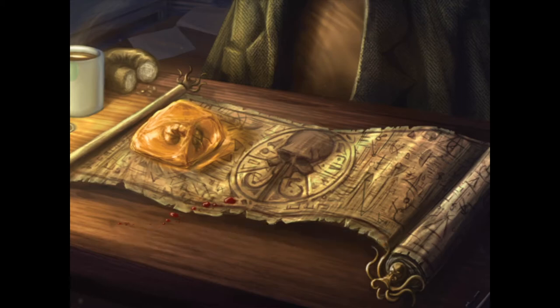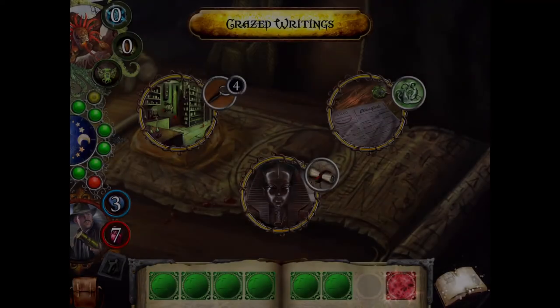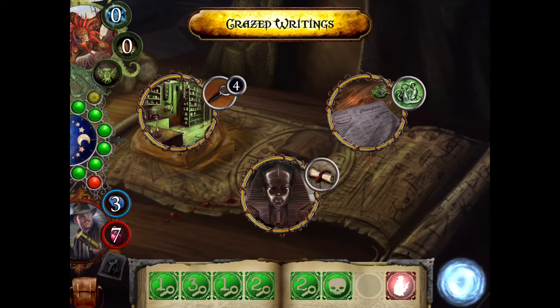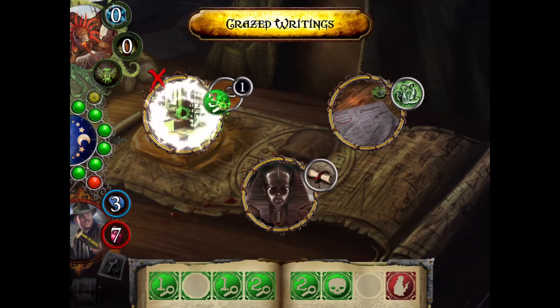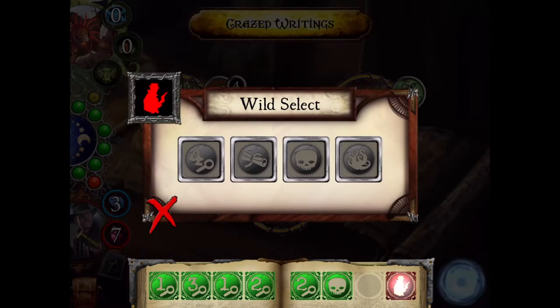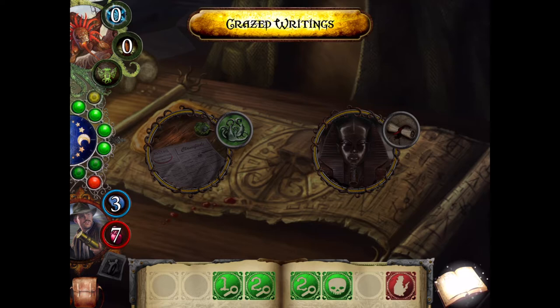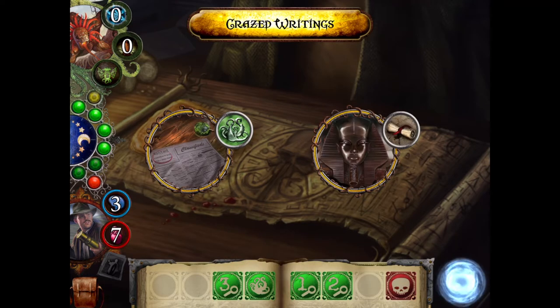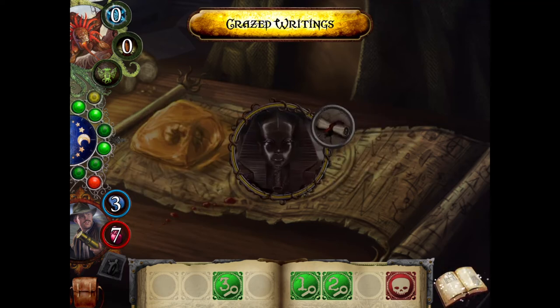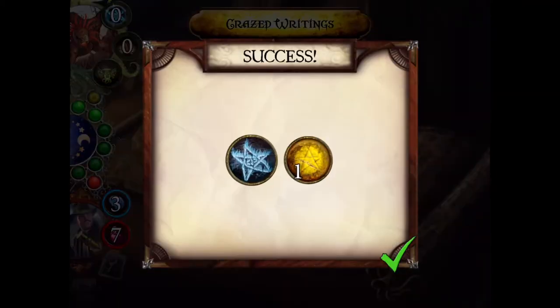Let's see what we get. In my backpack I can choose to change red glyphs — let's add a red glyph and roll. Okay, we need four... I have a wild, can I make that a four? I don't think I can, I can just make it a symbol. We can do these in any order. We got that, but I couldn't do two in a row — I could have locked it in. A scroll — there we go, we succeed! Elder sign and some money.